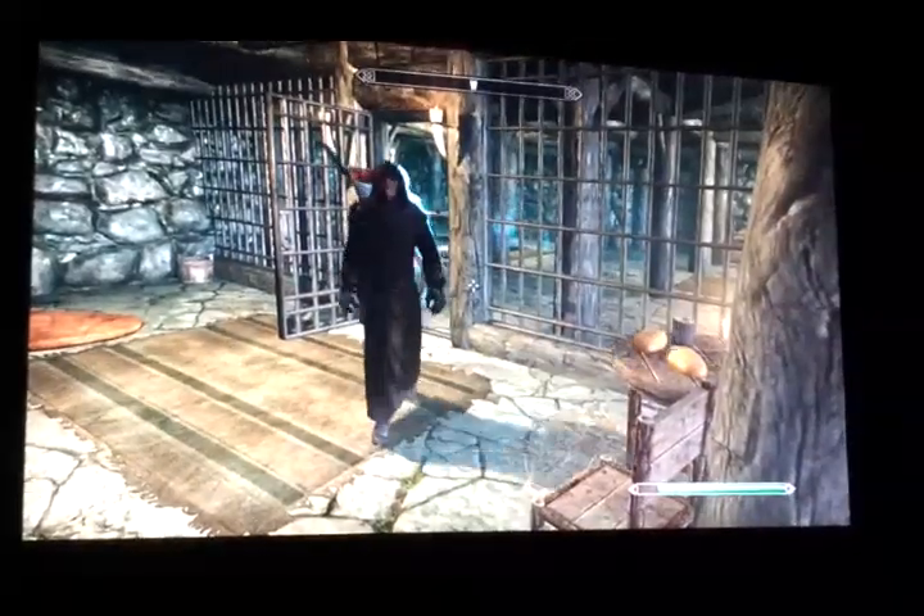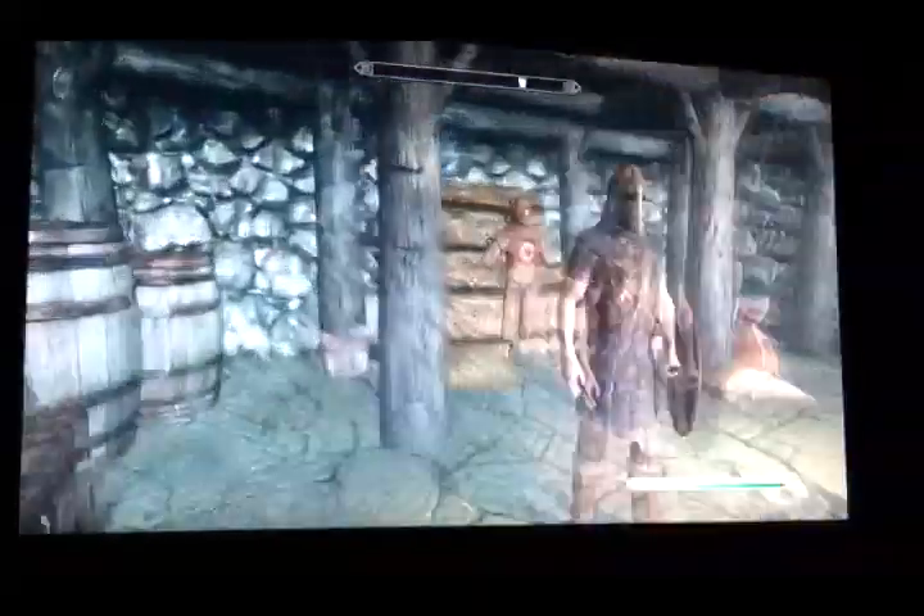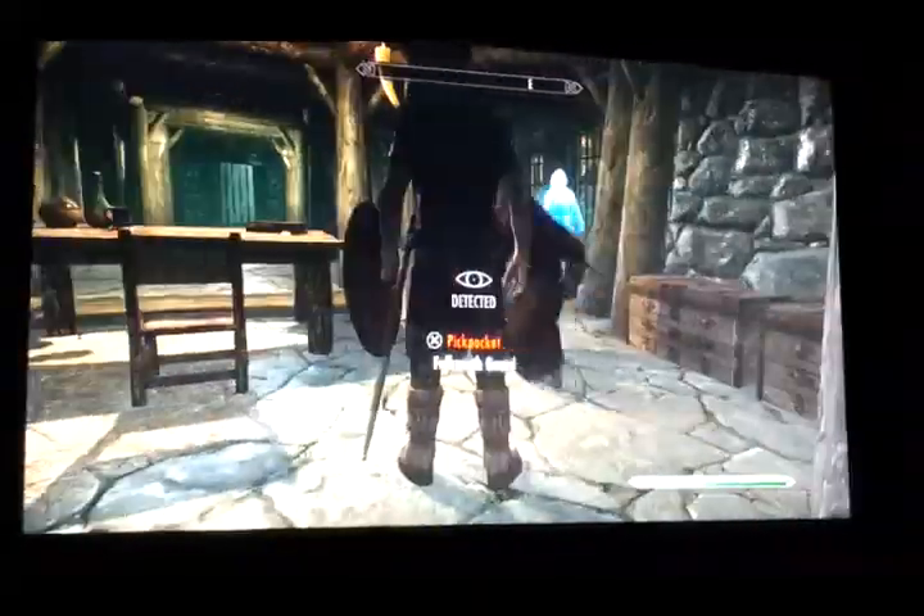To do this glitch, come into the jail. Mine's already unlocked so I'll show you from the beginning. Close the jail door and then you go up behind the Falkreath guard undetected.